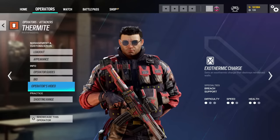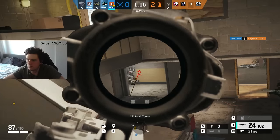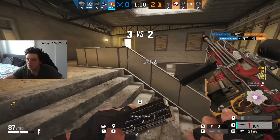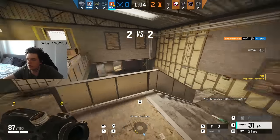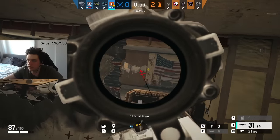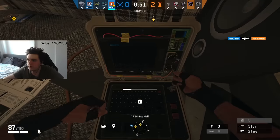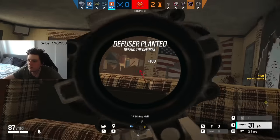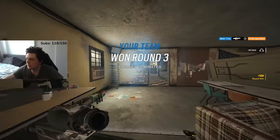A big mistake with Thermite is taking too long to place the gadget on the wall. If there's a Mute Jammer on the wall and you know there's no Kaid or Bandit, just place your gadget even if it gets muted — the moment that gadget gets cleared you can instantly detonate. This saves a lot of time and takes enemies by surprise. Same if Bandit or Kaid are playing active: coordinate with your teammate, start placing the breach as the wall is electrified, and time it so the moment the EMP goes off the gadget is placed. High-level Thermite players suck up the electricity damage so the Bandit or Kaid has less time to react.